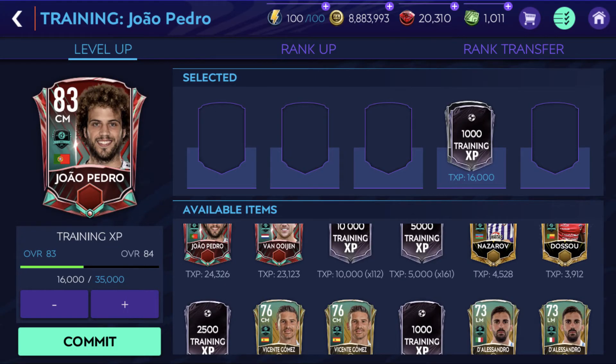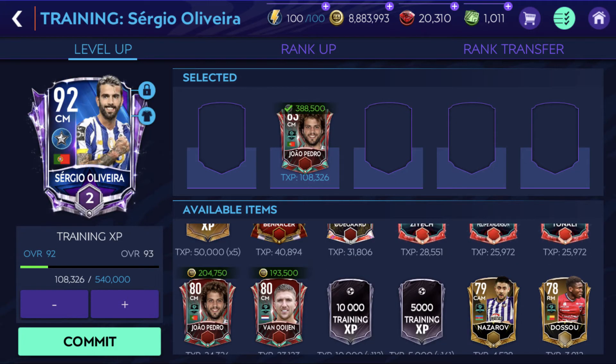If you don't have enough XP to upgrade Beckham, then train some gold 70-plus players who you can't sell. After you train them, you can use them as XP to upgrade other players.